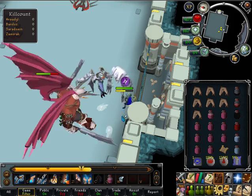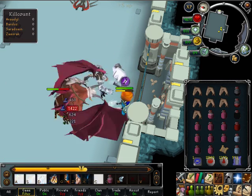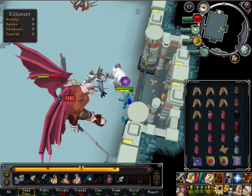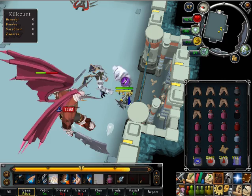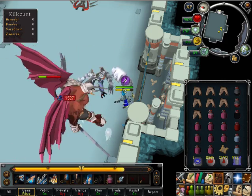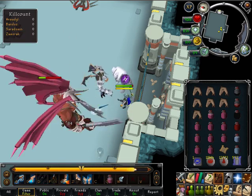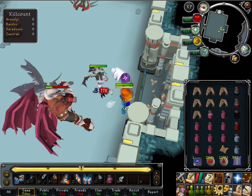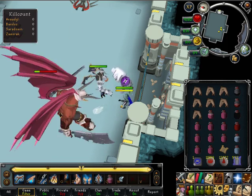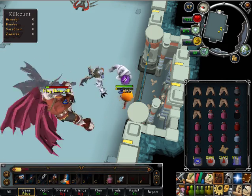I commonly get requests to make a certain boss guide using a certain attack style other than the ones that I show off in the guides that I already have. The reason I don't make these guides using the suggested style is because while that attack style may work the same in dealing damage to the boss, it can also affect the amount of damage that you can take from the boss. I prefer to have this balanced in favor of the player taking less damage than the boss taking more damage, to increase your kills per trip.